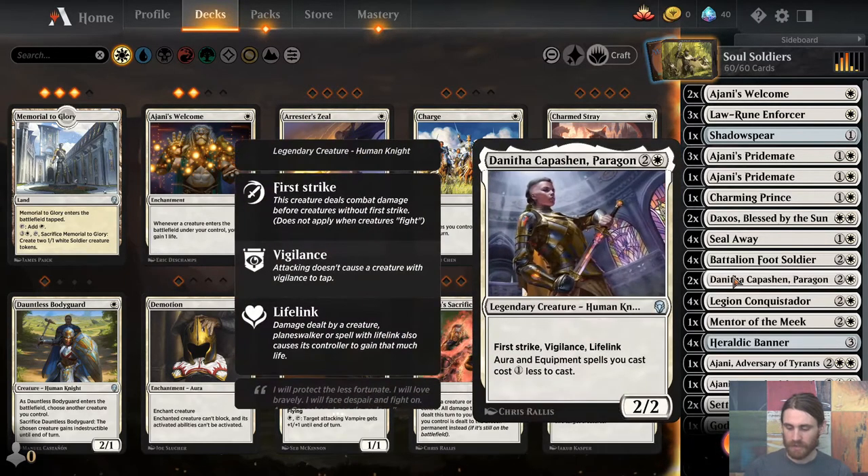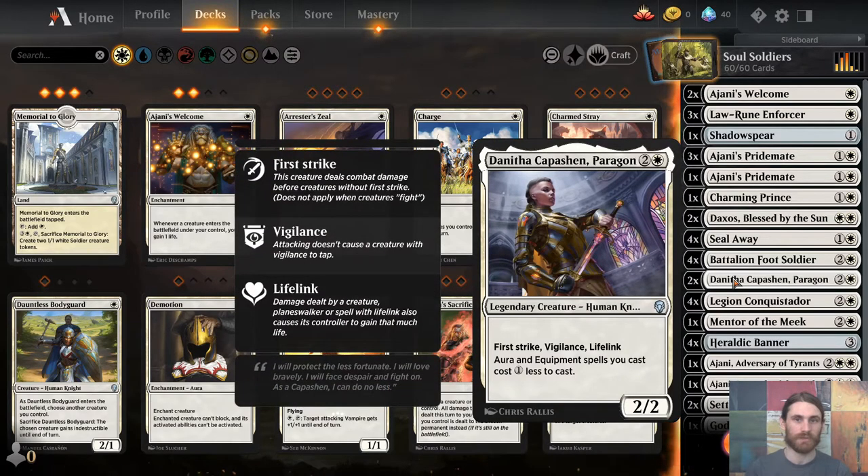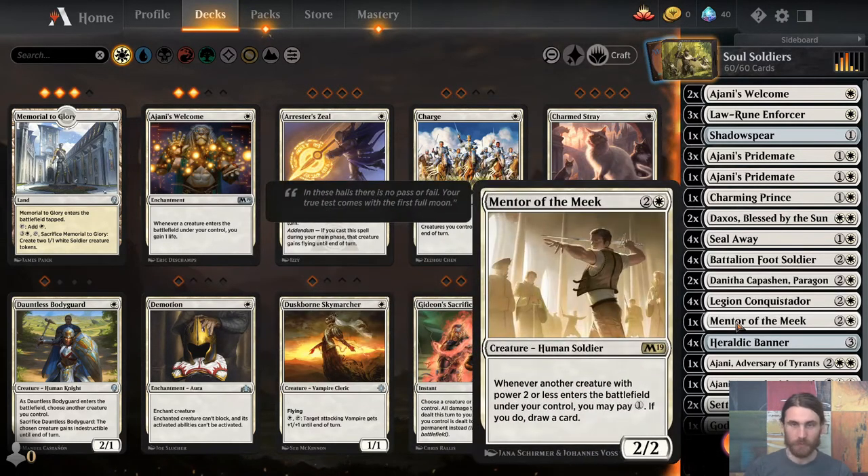We have Danitha Capuchin Paragon — she's another source of lifelink but also a bit of a wall. With Banner out she's a three-two, otherwise a two-two with first strike, vigilance, and lifelink. She makes your Shadowspear cost no mana. What we care about is she's a low-to-the-ground source of lifelink that can wall the opponent out for their smaller creatures. We have Mentor of the Meek for card draw — I only want one of this effect but could see going up to two. I'm certainly not going to spend a wildcard on it.